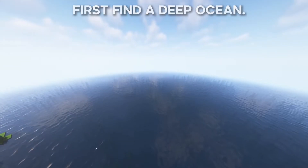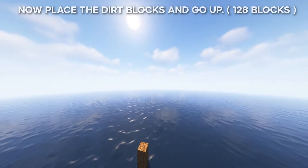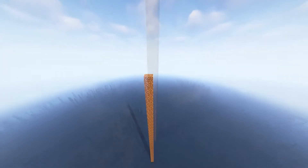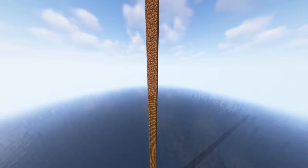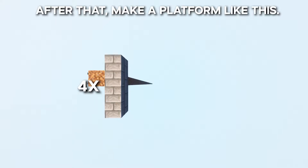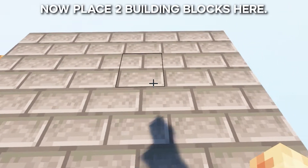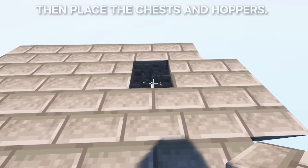First, find the deep ocean. Now place the dirt blocks and go up. Then place the ladders like me. After that, make a platform like this. Now place two building blocks here.